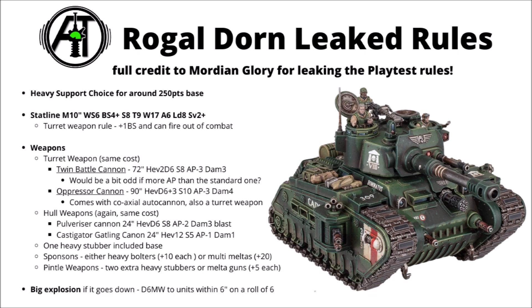Apparently both the turret and hull-mounted weapons should be the same cost. The twin battle cannon apparently has a profile of 72 inches, heavy 2d6, strength 8, AP minus 3, and damage 3. Though I find the profile a little odd, seeing as it apparently has more AP than the standard one, and if that profile were correct it wouldn't stack up very well versus the oppressor cannon. That one's got a 90-inch range, heavy d6 plus 3, strength 10, AP minus 3, and flat damage 4, plus a coaxial autocannon giving a bit more damage. If those two profiles stand, the oppressor cannon would be flatly superior — though perhaps balanced if the oppressor cannon costs more points. My guess is the battle cannon might have some different stats in the final version; I'd have expected more shots but less AP.